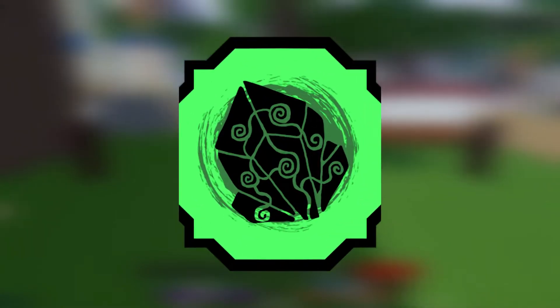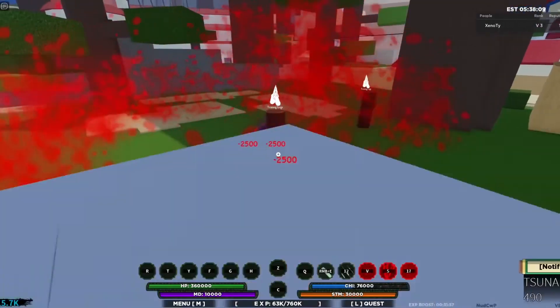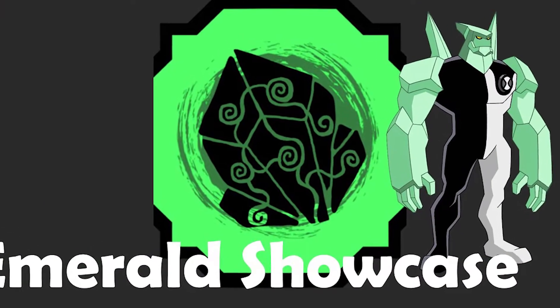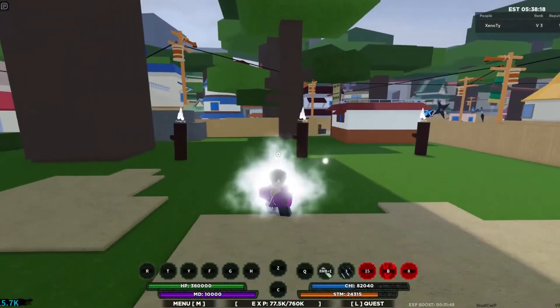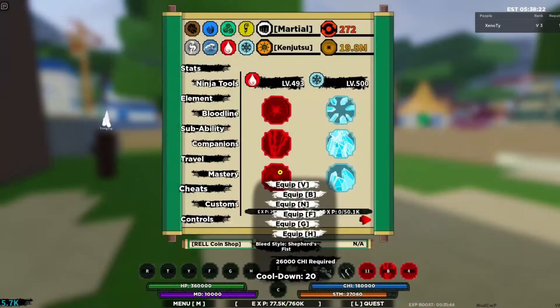Emerald is an elemental bloodline with a rarity of 170. Emerald's moveset revolves around manipulating emeralds to damage enemies. This is a variation of crystal, and its moves can be added to non-bloodline move slots. This bloodline is presumably based on crystal with a few minor changes, and is based on Noriyaki Kaioin from Jojo's Bizarre Adventure.